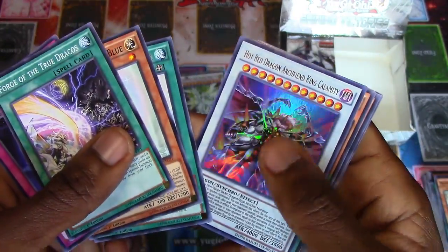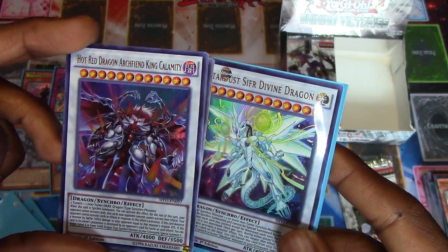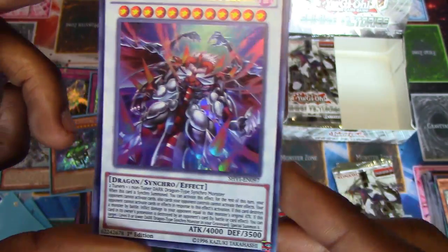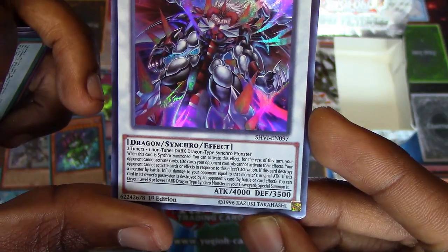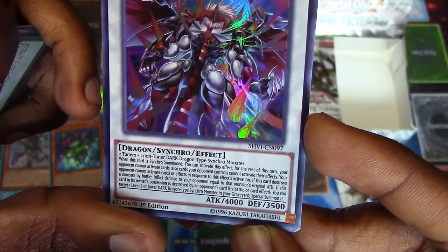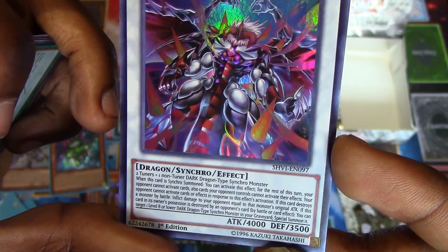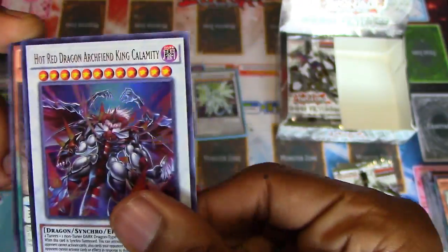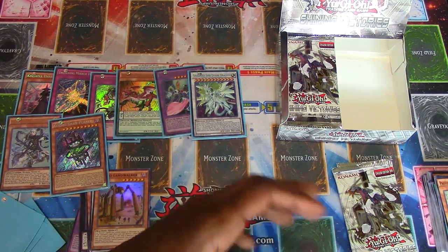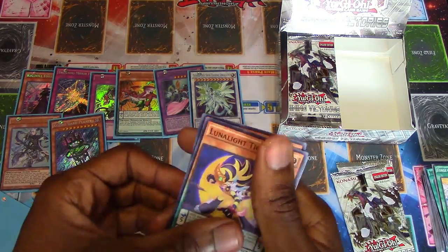Mausoleum of White - oh, so cute. We got it! Hot Red Dragon Archfiend King Calamity, to go along with our Stardust Sifr Divine Dragon. We got the twins - they're fraternal. When it's Synchro Summoned, you can activate this effect: for the rest of this turn, your opponent cannot activate cards, and cards your opponent controls cannot activate their effects. Your opponent cannot activate cards or effects in response to this effect's activation. If this card destroys a monster by battle, inflict damage to your opponent equal to that monster's original attack. If it's destroyed by your opponent's card or battle effect, you can target a level 8 or lower dark dragon type Synchro in your grave and special summon it. These are new gods right here. These guys seem cool but they take two Tuners and one non-Tuner dark dragon type Synchro - sounds excessive.